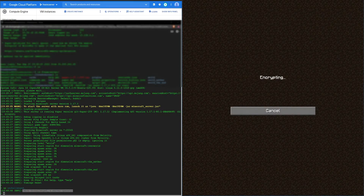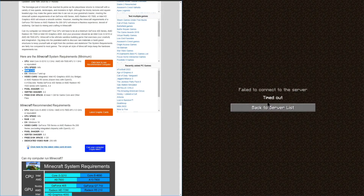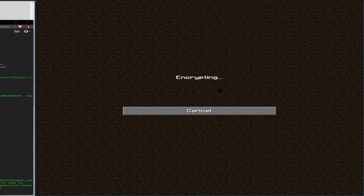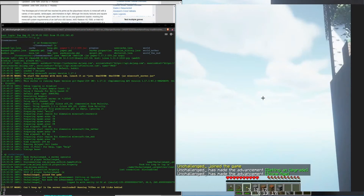We're logging in, encrypting, and getting loaded into our world. We're running this with 512 megabytes, so keep in mind the minimum requirements for Minecraft — your system should have at least two gigabytes of RAM so you can allocate a minimum of one gig to Minecraft. This system only has one gig total, so I can only allocate 512 megabytes. I did try to connect and it timed out, so I'm connecting once again — encrypting, logging in — and there it goes, loading the terrain. We have joined the server.